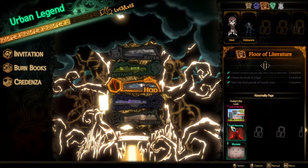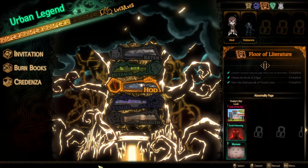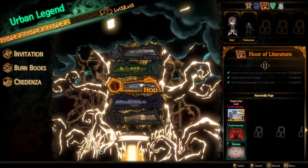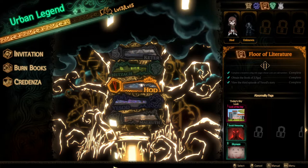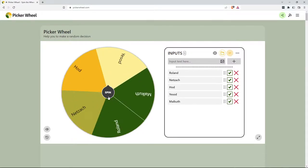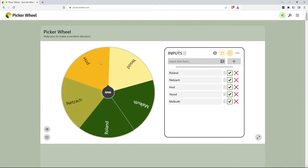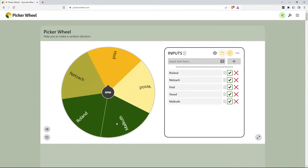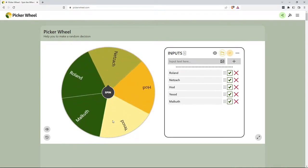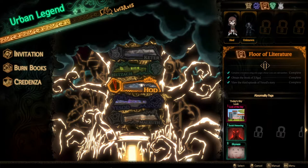Hello and welcome back to my let's play of Library of Ruina. I went ahead and equipped all the floors, so we should be at least prepared on every occasion. Got some of the Straight Down pages also, since I like that card. I think that should be a good card for now. Let's see what we get.